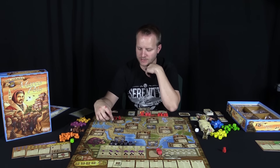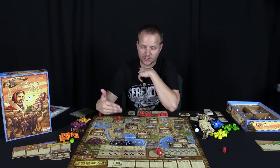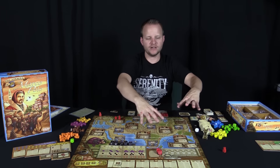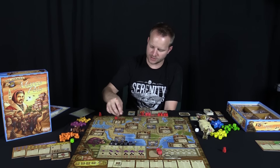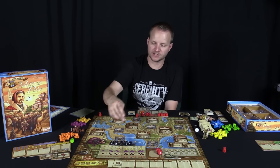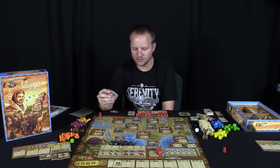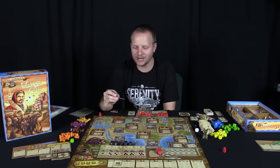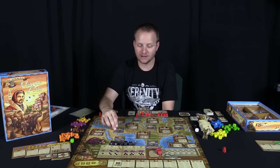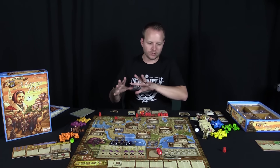You have to actually stop in a town to place a market there — passing through doesn't count. Each city's location grants special abilities when you have a market there, like trading a camel and silk for eight money. The smaller towns give bonuses every single round. For example, one oasis might give five money every round, another three camels — so the further you travel, the more your resource engine builds up each turn.